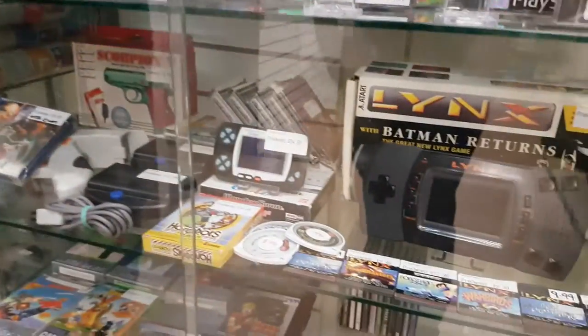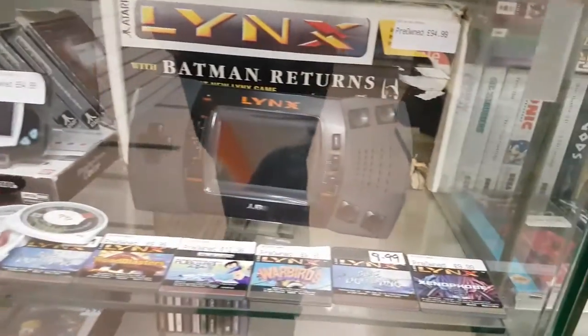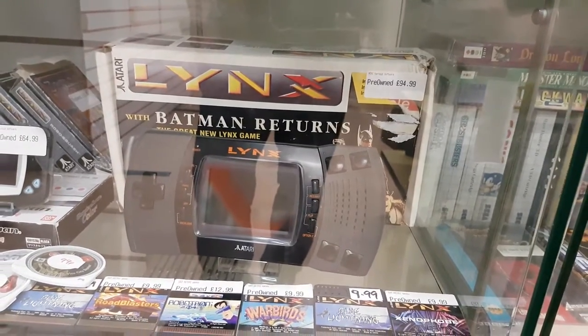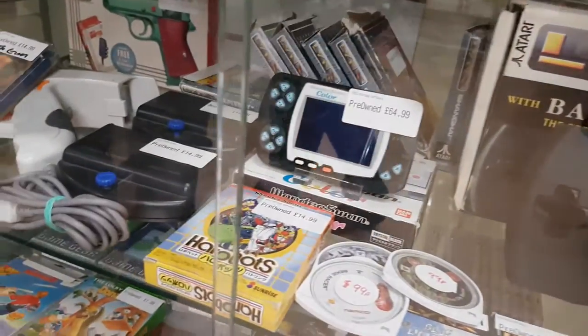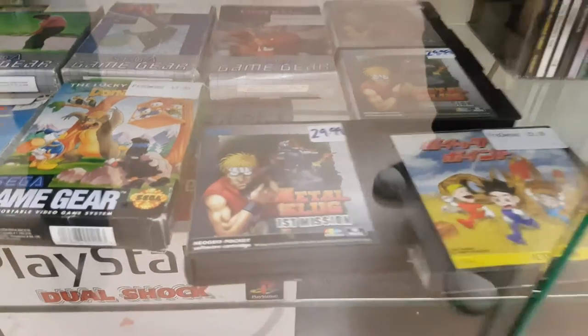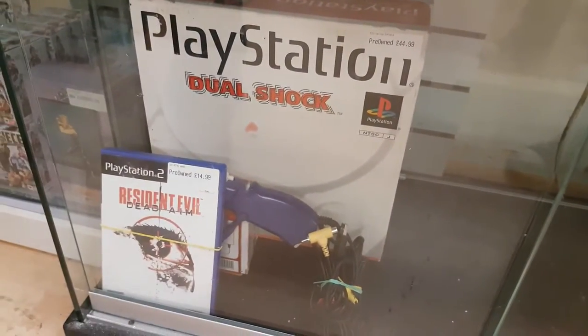Down from there, we've also got the Atari Lynx, WonderSwan Colour and all the games for those — some really nice but underrated handhelds that didn't quite make it in the wake of the Game Boy juggernaut. And then some Metal Gear stuff, missions from Neo Geo Pocket, some more Game Gear games, and the DualShock PlayStation which was Japanese release.